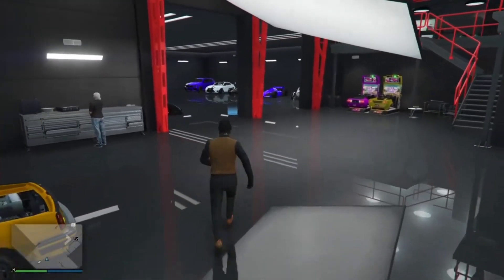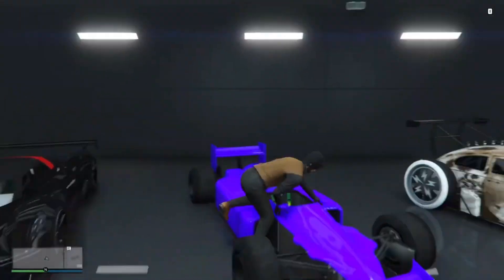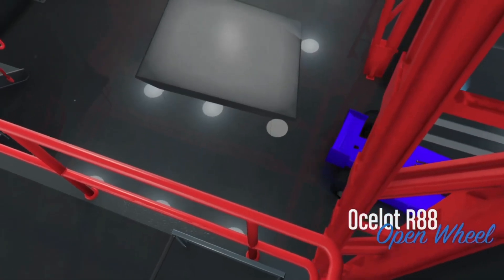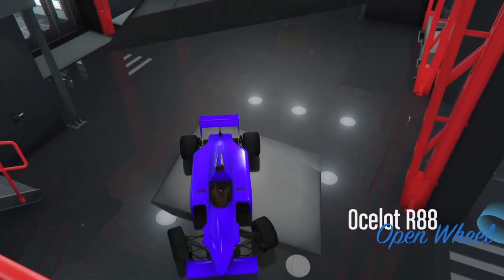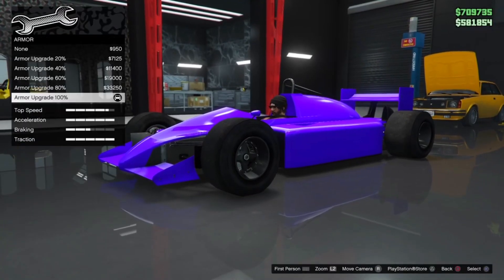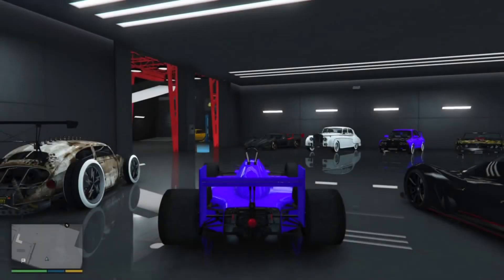Once you're in your auto shop, make sure the car that has the wheels and customizations on it is actually in your auto shop. Get into it and press right on your d-pad to customize the car. Once you're on that screen, change anything on the car — it might be the armor or anything. Once you've changed it, exit and go back to your garage.